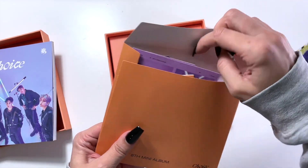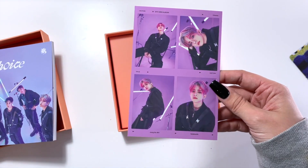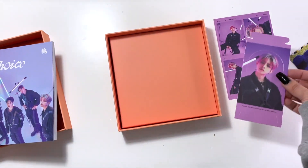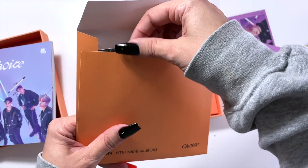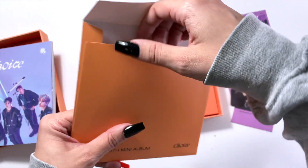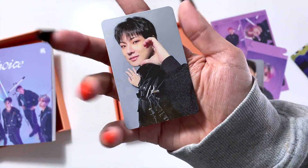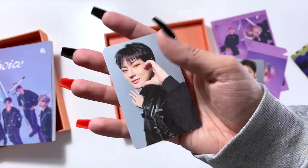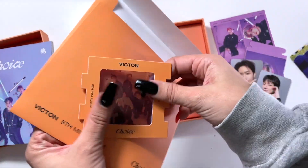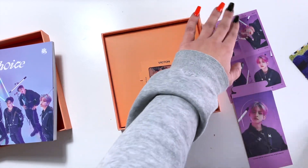Now let's open the extra Time version and see what our pulls are — very well could be a duplicate but we'll find out. This one is different — we have a Subin four-cut photo, we got a Hansei four-cut, and then Subin's and Sejun's others. Love that purple color by the way. For the photo card we still got Seongshik again, same as before. But the pre-order benefit is different — we got a Hansei pre-order, whereas before we got Byungchan. So hey, a little different, and a double Seongshik — never gonna be mad about that.